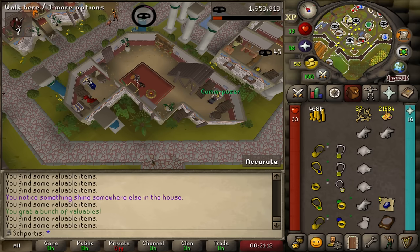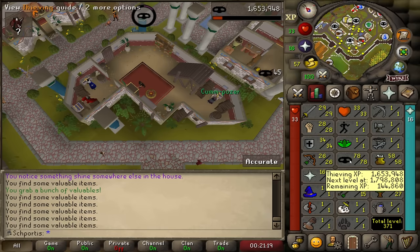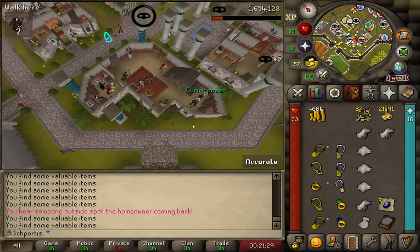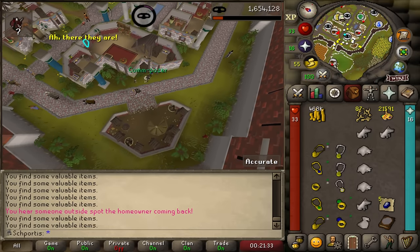I won't say his name for obvious reasons, but Mr. Poser here is on a race. His goal was Rocky or level 99. I'm obviously here for a very long time, so I challenged him — first to Rocky owes the other a bond. We will see what happens. Best of luck to you, Mr. Poser. May the best man win.